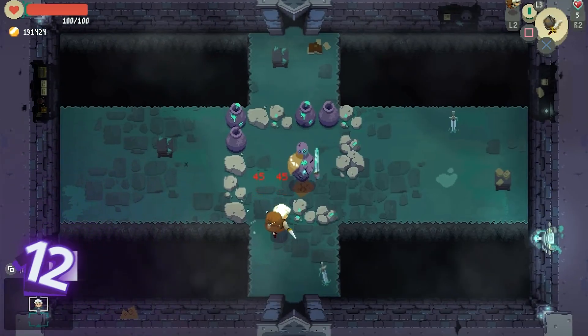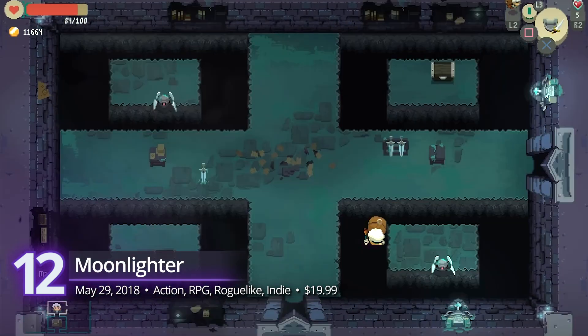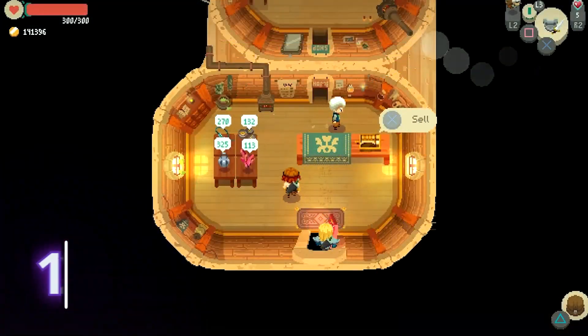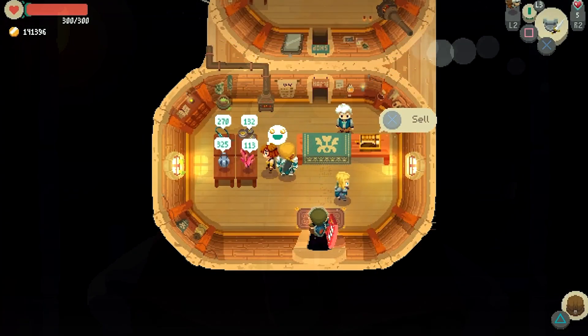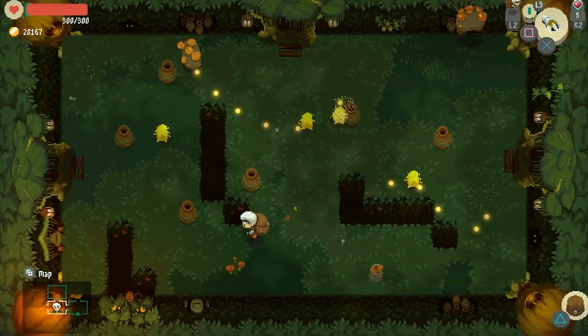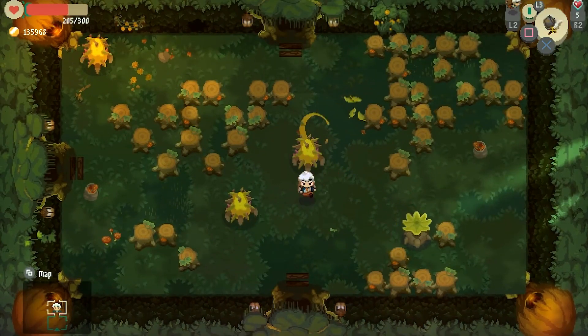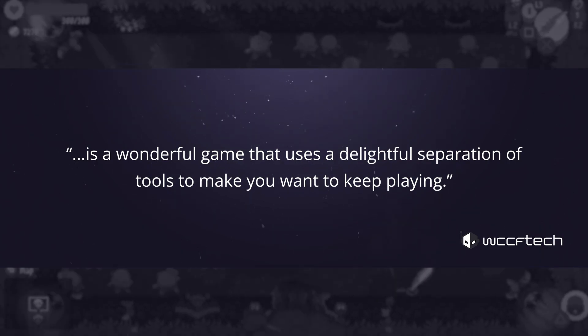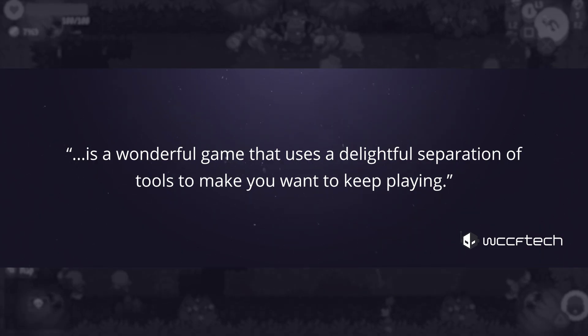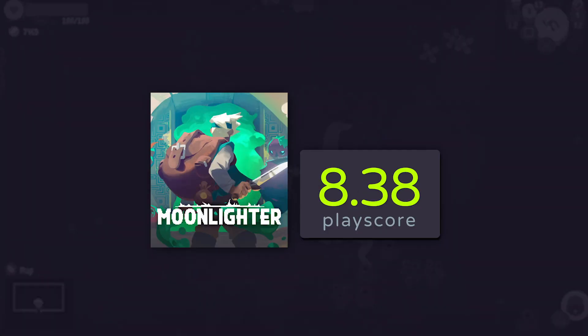At number 12, Moonlighter. Digital Sun's roguelike borrows notable elements from 2007's Recettear, taking you into a double life as a shopkeeper tending to his wares by day and a relentless dungeon-crawling warrior at night. You can power up your character using resources from your night-crawling escapades, and make your townsfolk proud by selling the perfect goods. WCCF Tech gave the game a 9.2, saying it's a wonderful game that uses a delightful separation of tools to make you want to keep playing. Its strong contrast makes every run feel rewarding. A PlayScore of 8.38.